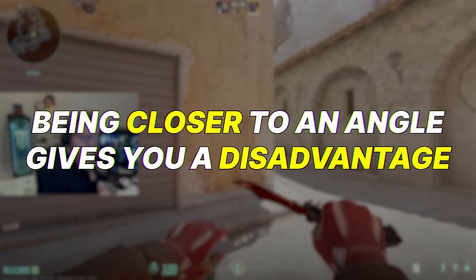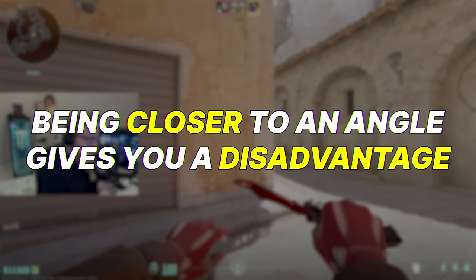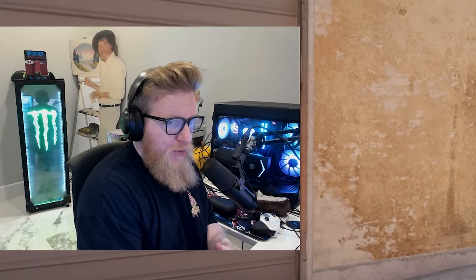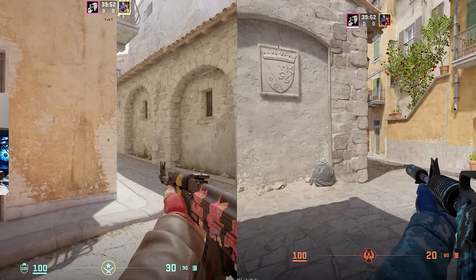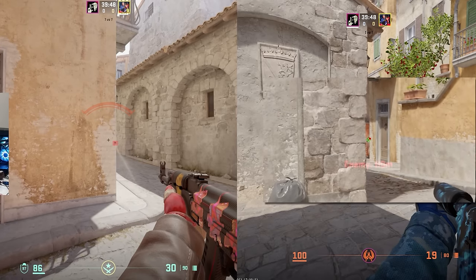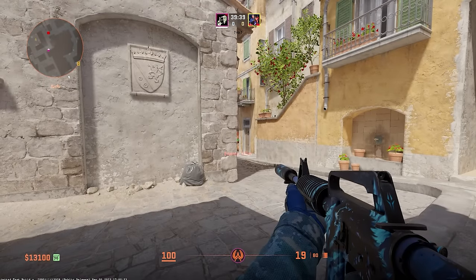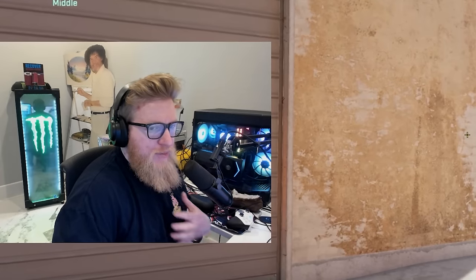A couple of rules of thumb: if you are closer to the angle, you're going to be at a bit of a disadvantage. If the other player is further away from the angle you are fighting on, they will see you before you see them. Right here my editor Sicko can see me and I can't see him at all — he can literally see my shoulder and I can't see anything. This is because I'm closer to the angle and Sicko has a full-on advantage, seeing me probably a few milliseconds before I see him.